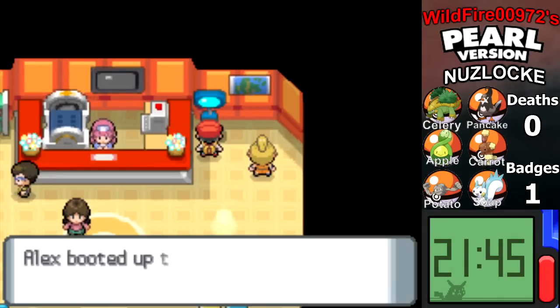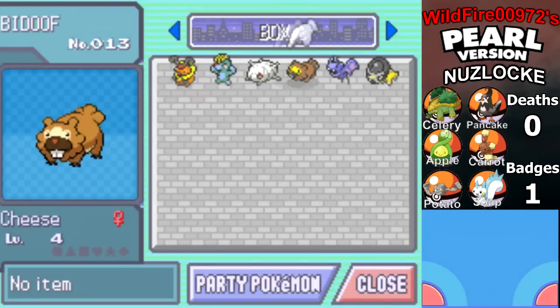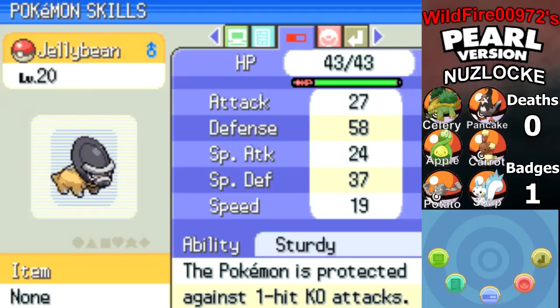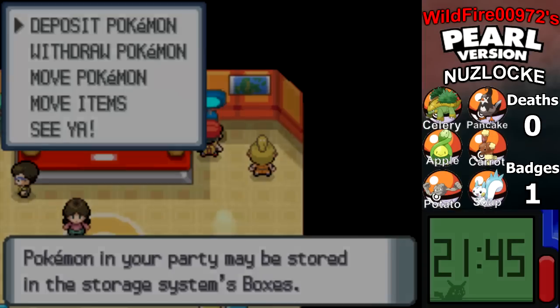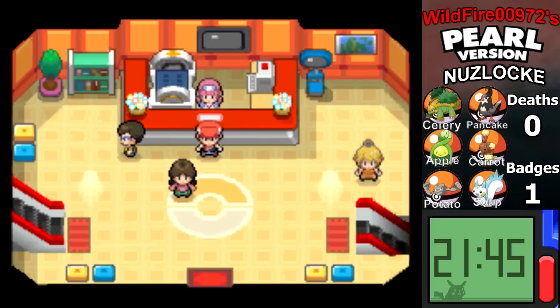So I think that's going to be it for this episode. I talked to you about the underground, we got a Shieldon, and that's a lot for this episode. I may or may not use it right away — it's a really nice defensive wall. Although it does have Sturdy, so I guess it's not too bad. I'll give it some thought. If you like what you watched, like, comment, subscribe. This has been Wildfire00972. I'll see you in the next full episode, where we'll explore more around Eterna City and see what there is to do.